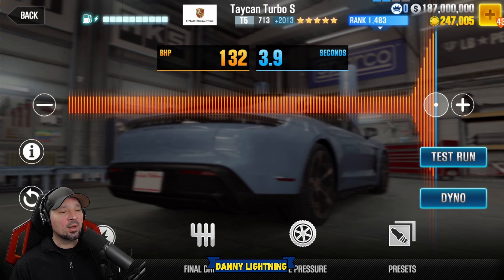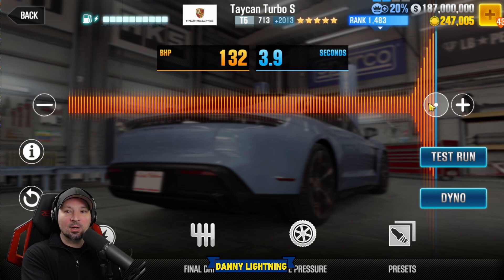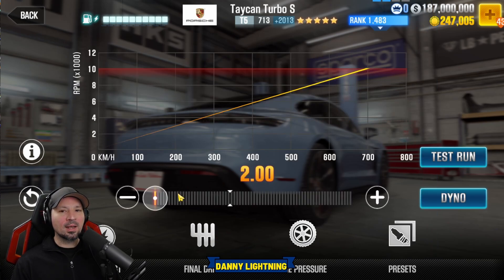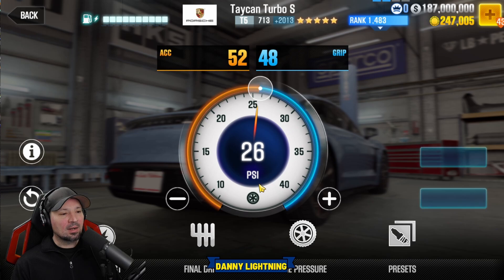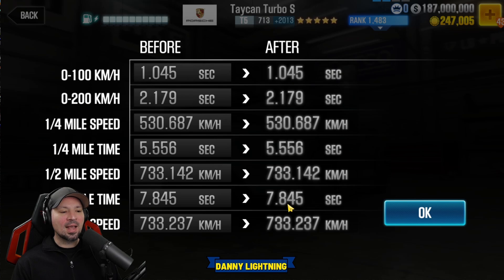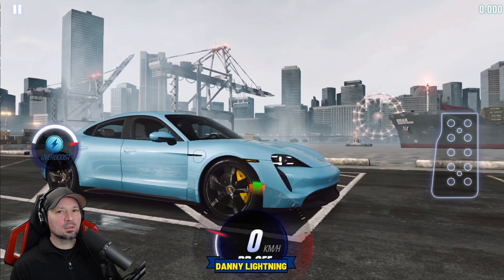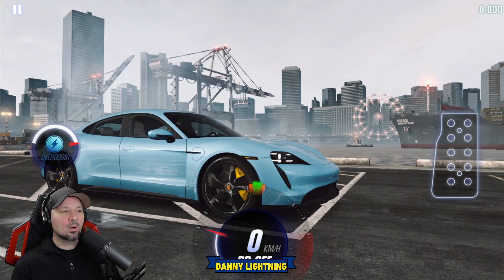Maxed out with all stage 6 and fusion parts, we've got the overboost all the way to the right. Since this is an electric car we don't have nitrous — we have an overboost. Final drive all the way to the left at 2.0, tire pressure at 26 psi, and a 52 over 48 weight balance. That gives us a dyno time of 7.845. We're going to get a perfect start then go second, third, fourth, fifth and hit the overboost.